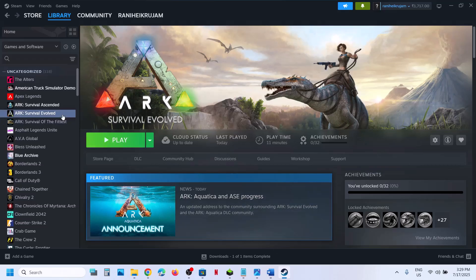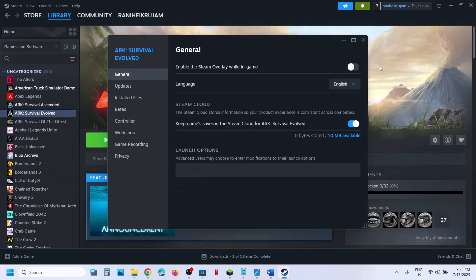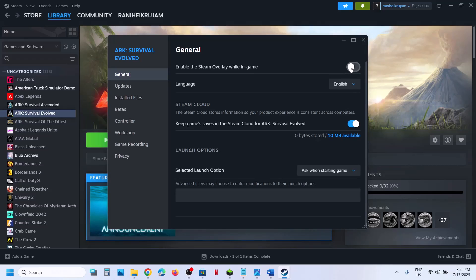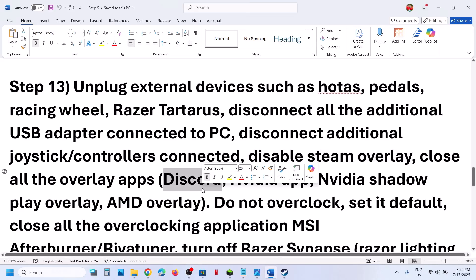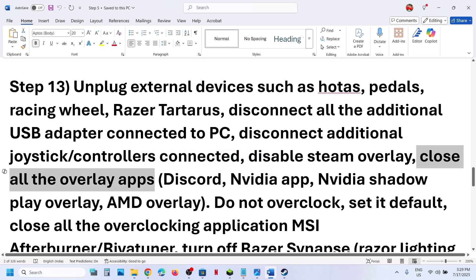Disable Steam Overlay. Right click the game, select Properties, and turn off the option that says Enable the Steam Overlay while in game. If you have any other overlay application like Discord running, go to Discord settings and turn off overlay. If you have the NVIDIA app running, go to NVIDIA app settings and turn off NVIDIA overlay. Close all overlay applications and then launch the game.